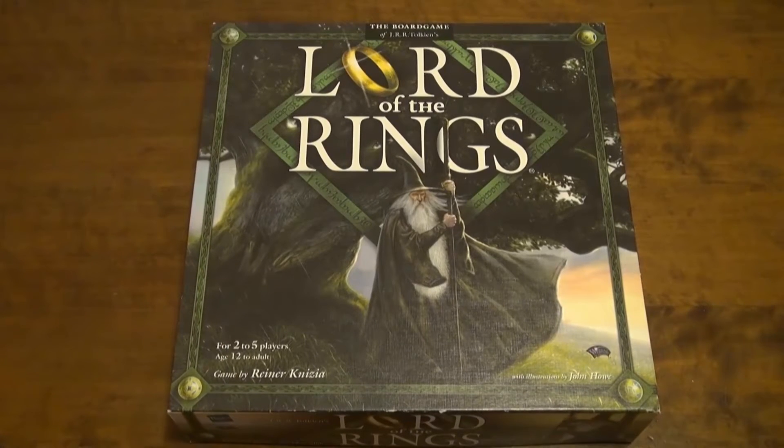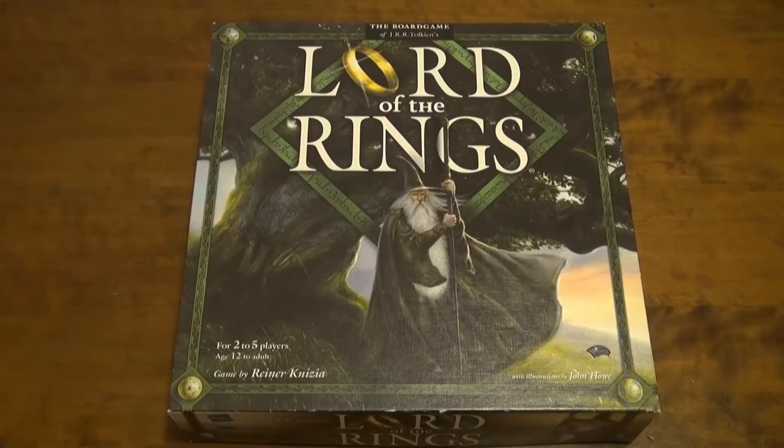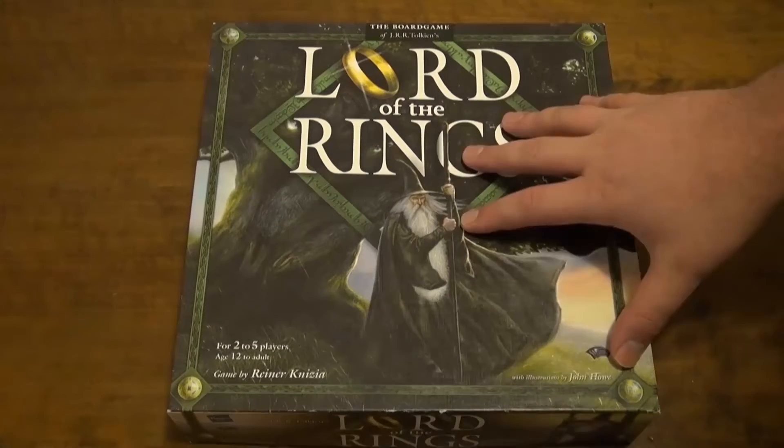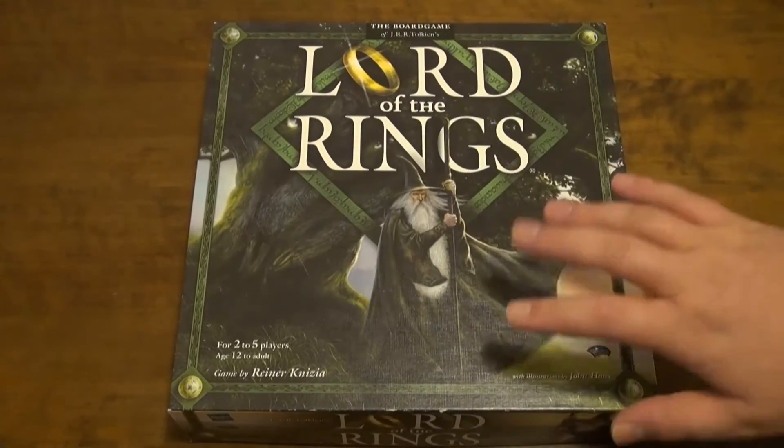For those of you interested in the stats: Alien Frontiers got a pitiful four votes, which is a real shame because that is such a quality game. Sentinels of the Multiverse got five votes, and the strange one is Touch of Evil, which wasn't even on the list but got four votes — almost as much as Sentinels. It goes to show how good that game is. The real competition was Arkham Horror and Curse of the Dark Pharaoh, which got 14. But Lord of the Rings got 17 votes — clear winner — and I'm quite happy because I'm keen to play this.